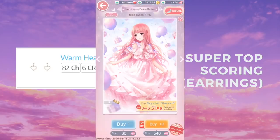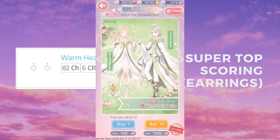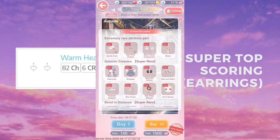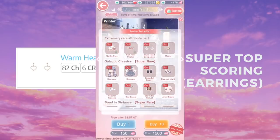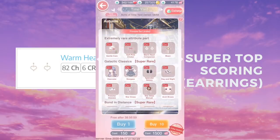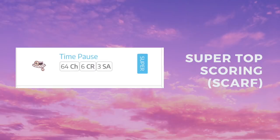Next we have Warm Heart Companion, which is from Tamyard. If you go to the Mystery House, Tamyard is one of the items you can get — it's an extremely rare attribute part. If you don't have it, it's most likely because it's super rare, which is probably why it's such a top scoring item.